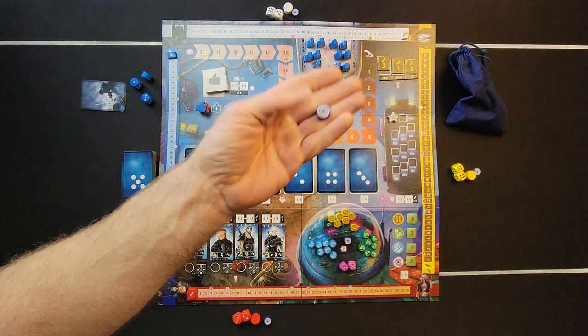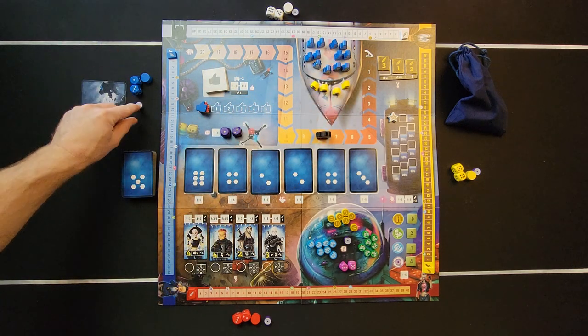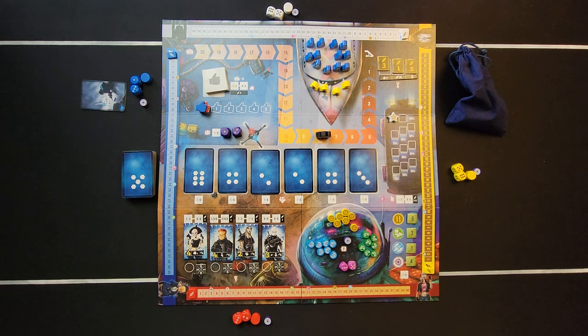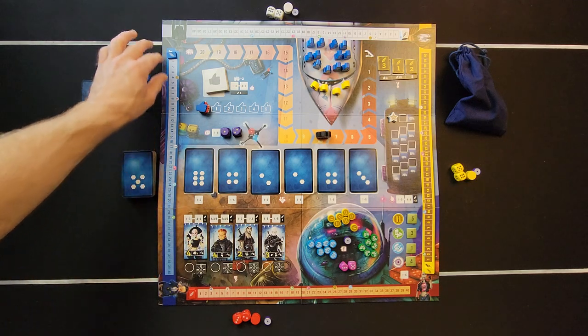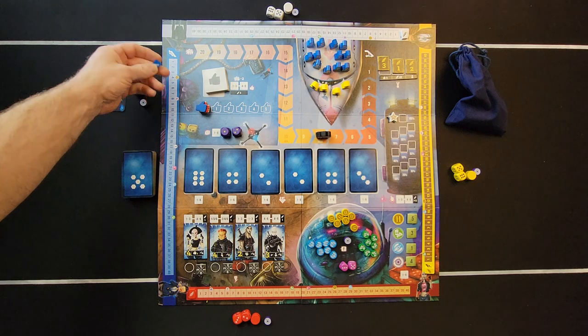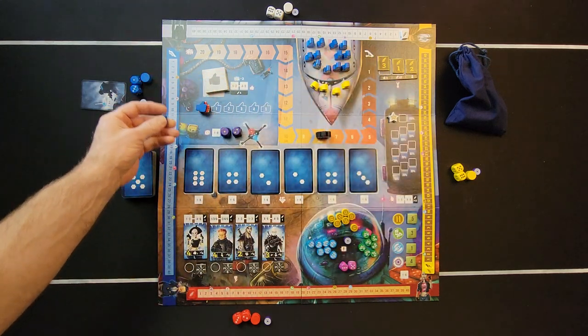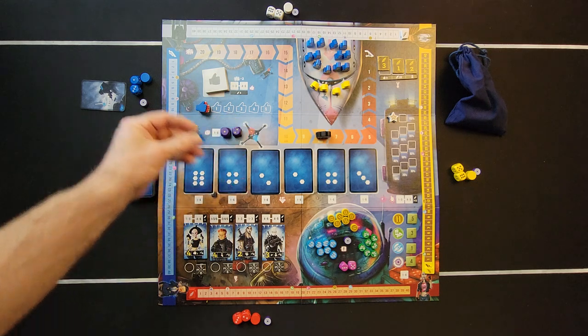Each player also gets one Intel. Then each player picks their scoring track. I've put them down in matching color for this how-to-play, but you don't have to — blue can go to any of them, red can go to any of them, yellow, so on and so forth.